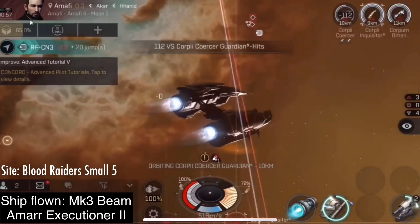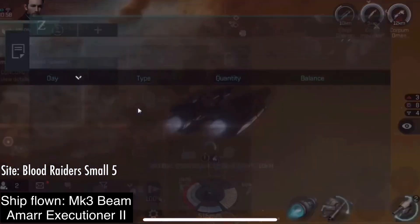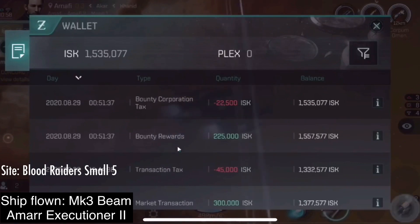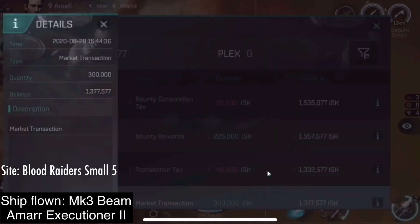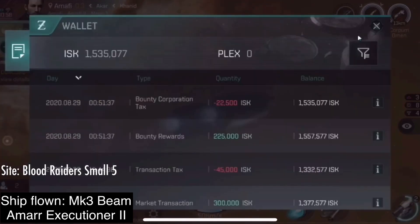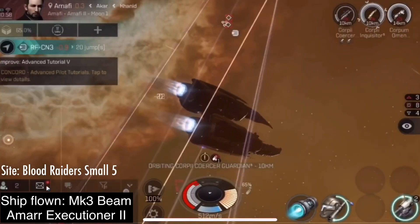But I am pretty sure now we have found the farthest you can go as an alpha clone in these kind of ships. Because we could increase skills for frigates more, but only if we were omega clones. Then you could get the advanced skills that I mentioned before.